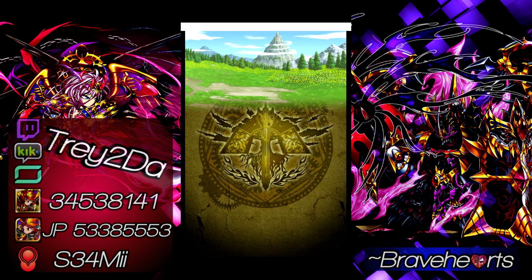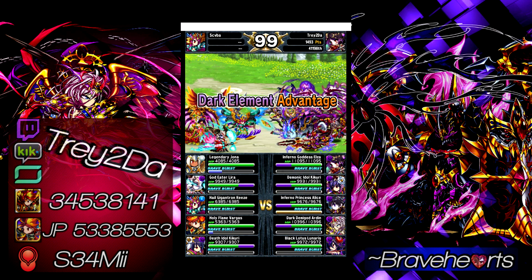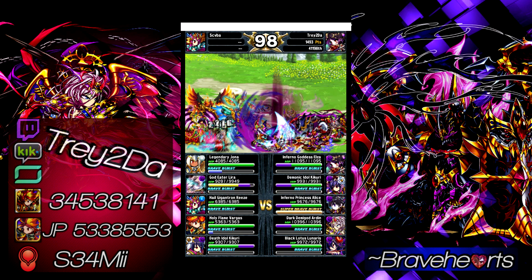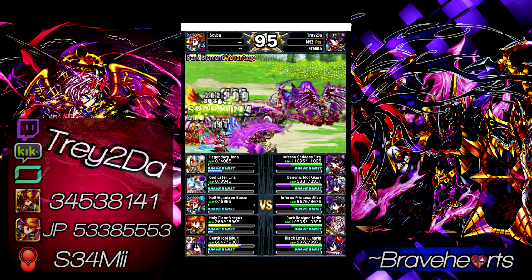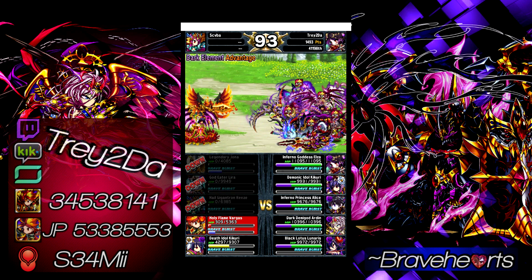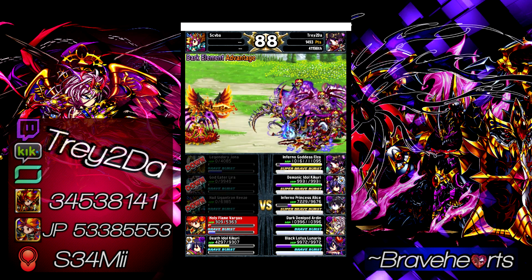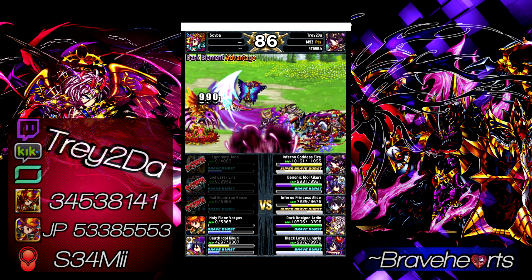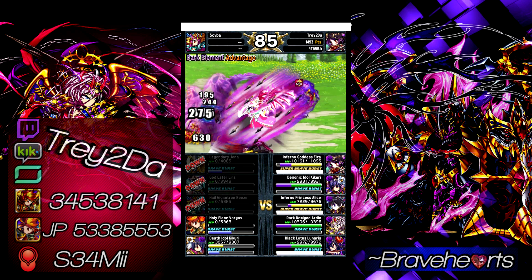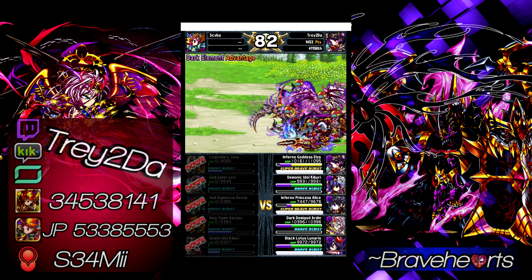I don't have to worry about them getting the first strike because I didn't make my squad too OP. Alice with the SBB — your squad feels so weak without those spheres, but it's all good. My squad about to wreck them. They didn't take full advantage of the battle condition, so I pretty much felt that was a victory. Sweetness.